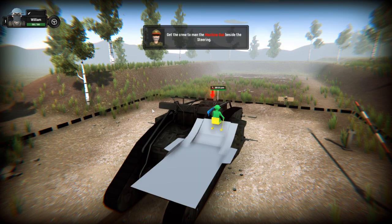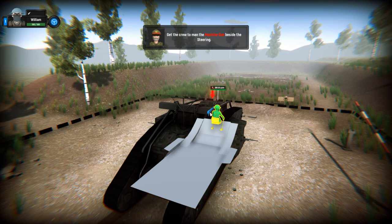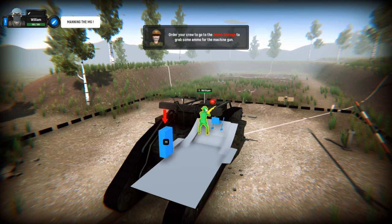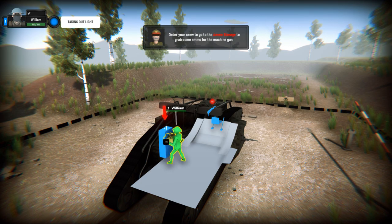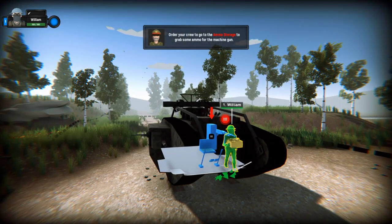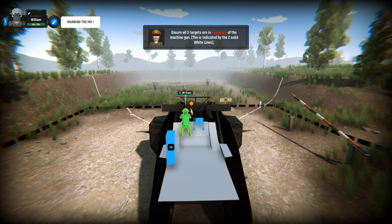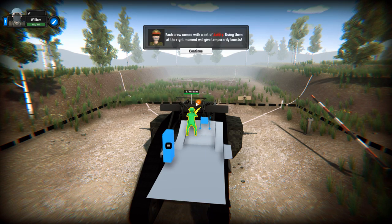Let's press x-ray again. We're going to use the machine gun here. The machine gun has no ammo — order your crew to go to the ammo storage to grab some. William's a good old chap hustling in this big old tank. Taking out light ammo. He's got the ammo — let's bring him back to the gun. He's so nonchalant. He probably realizes he's in a training event right now. All three targets are in the firing arc. William just loaded the gun.